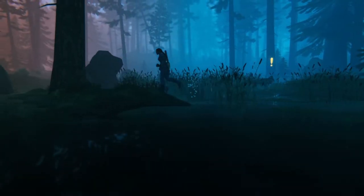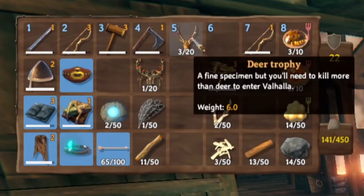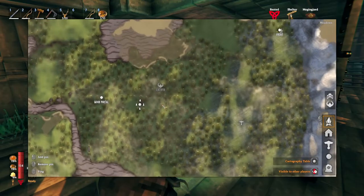It's gatekept by the first boss in Valheim, known as Eikthyr. You'll need three deer trophies, dropped by deer, and place them on the Eikthyr altar, which is nearby your spawn area.